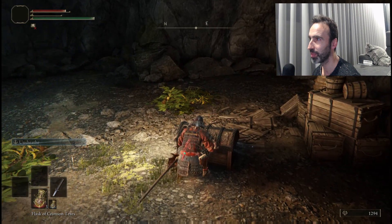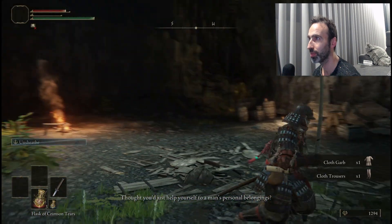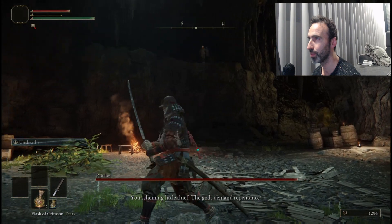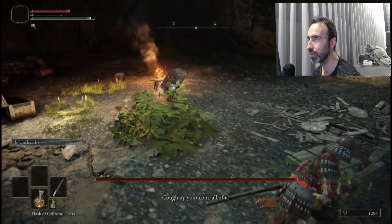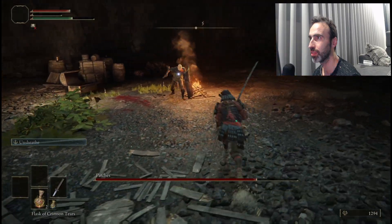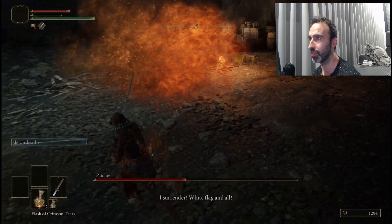To activate the fight you need to grab the item here, and if you look up he'll appear from up there. A good way to deal with this guy is to wait for him to do his spit attack — you can just ignore that and go for it. As you just saw, I took 50% of his health in one go.